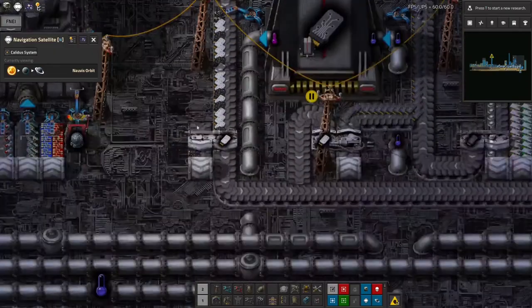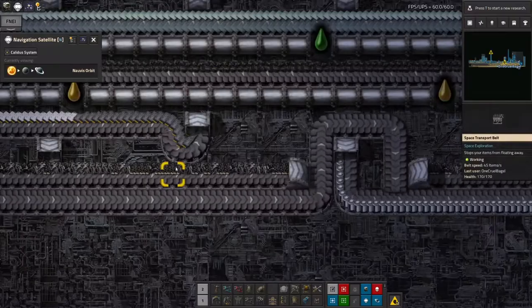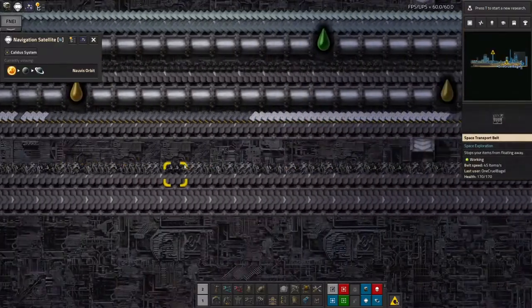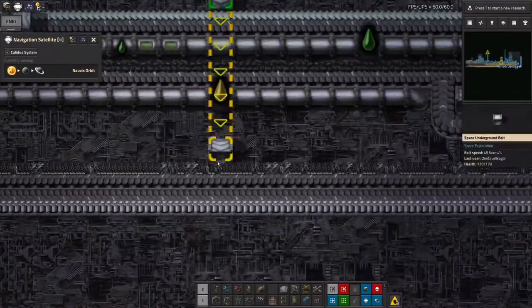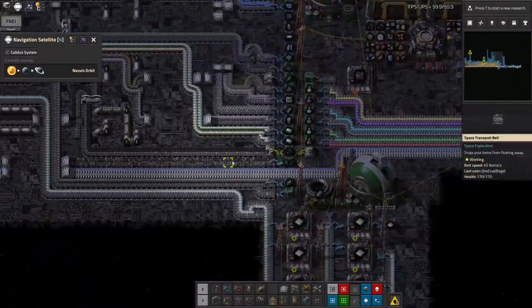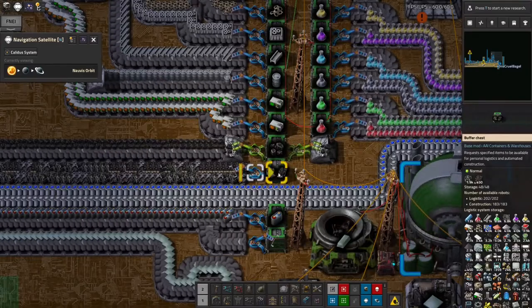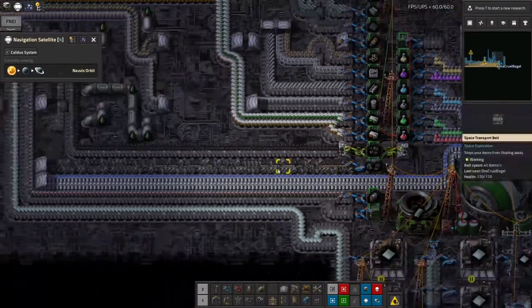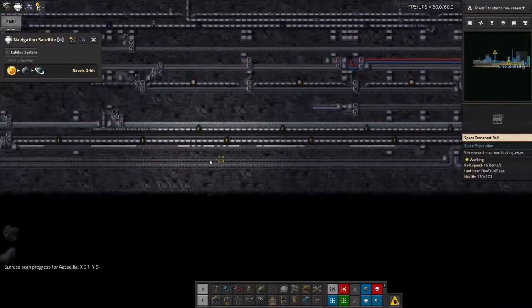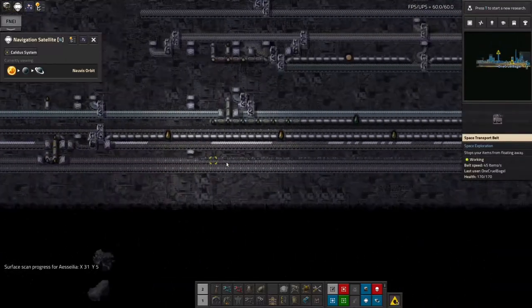Those recycling ones have now completely filled up this belt - it's now completely full of junk. This was supposed to be dumped into a chest down at the end here, which presumably means the chest is also full. So this has stopped working because of all that. I might need to put down some more on-site recycling - that's a bit of a problem.